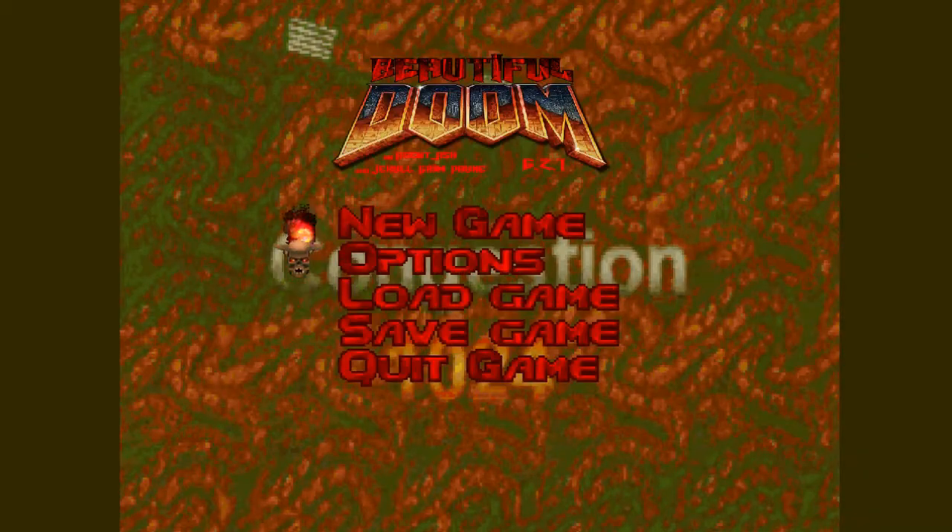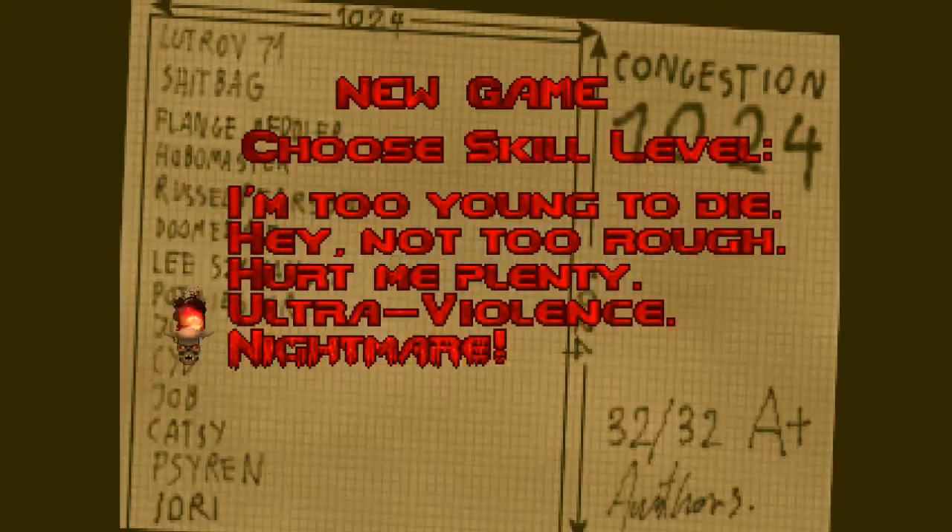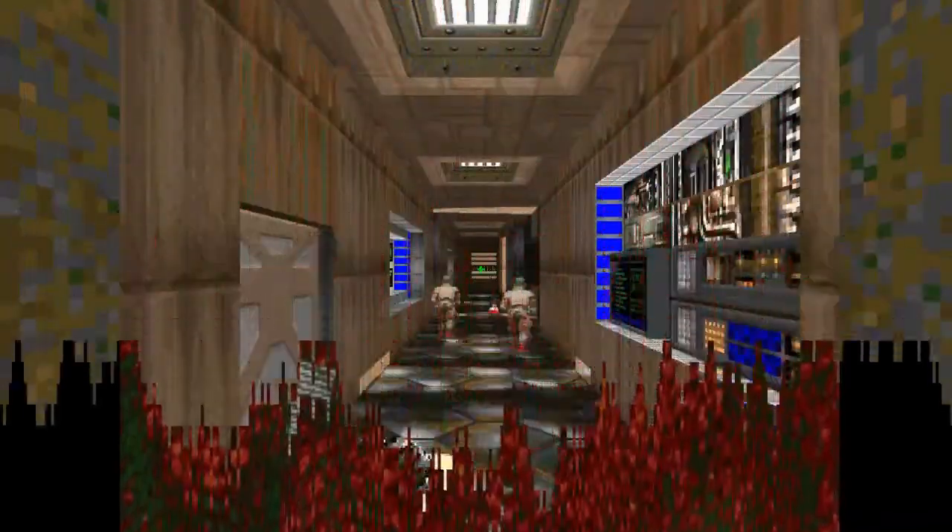Hello everybody, welcome to Congestion 1024, a community-restricted project where the maps could only be as big as 1024x1024. It was one of those restricted projects to see how much creativity they could pump out of it, and it won a CAC award, which means the levels must be pretty dang good. Let's try this.